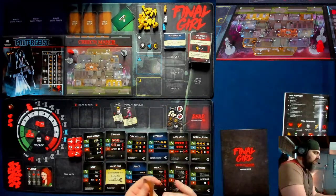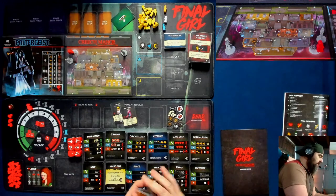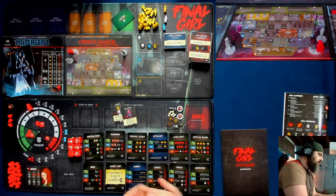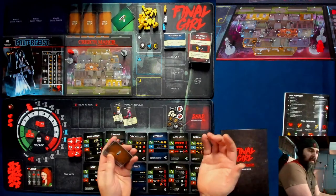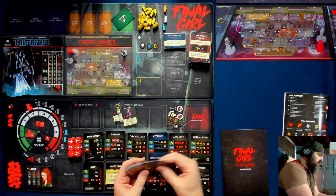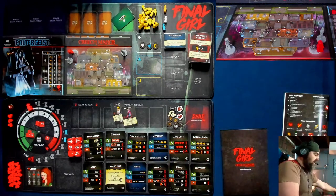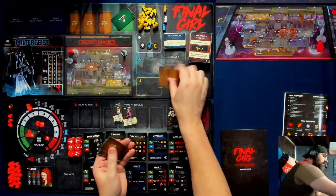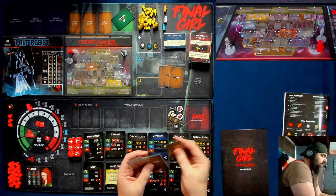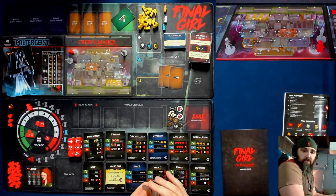We're going to set up the item deck. I'm going to shuffle all the item cards from Creech Manor and take out 10 — normally you'd take out 12, but when playing against the poltergeist you set things up a bit differently. We're going to set three cards aside, then add Carolyn and Mr. Floppy. Mr. Floppy is a stuffed bunny — we're playing with stuffed bunnies because that's super fun.